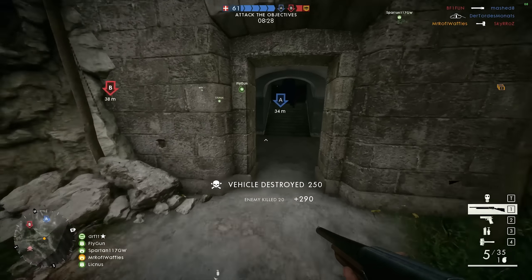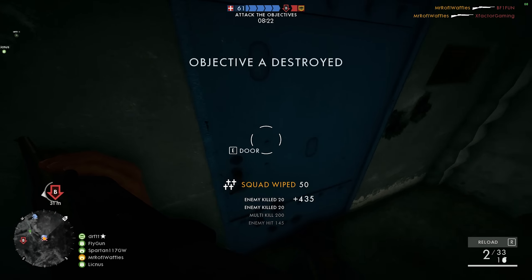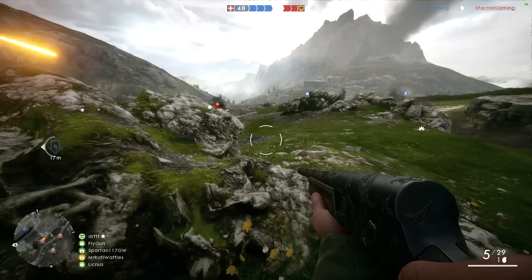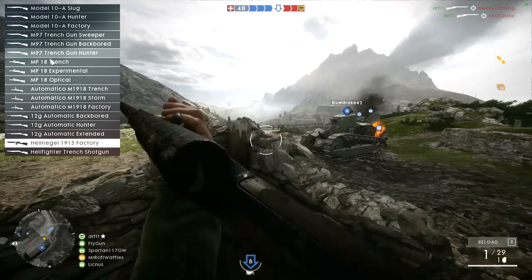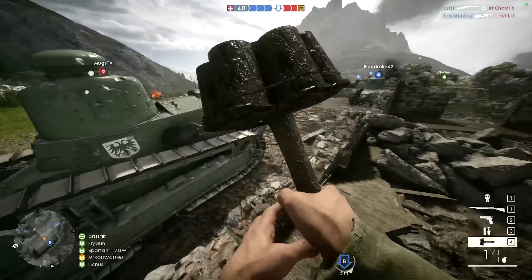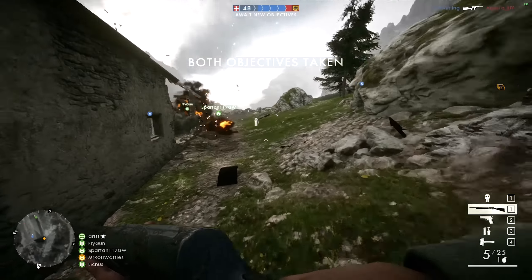Enemy tank wrecking your team? Blow it up. Struggling to get inside a building that an enemy is camping in? Blow it up. Small mountain between you and the objective? Blow that up as well. All jokes aside, the Assault class loadout is generally made up of some kind of close-quarters shotgun or assault rifle accompanied by an assortment of explosive gadgets like anti-tank mines, anti-tank grenades, or even a gun that pretty much works as a small cannon.